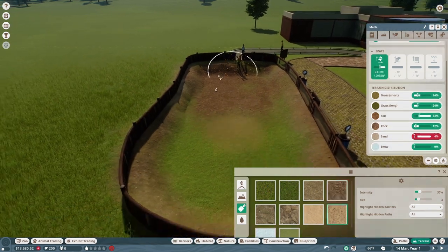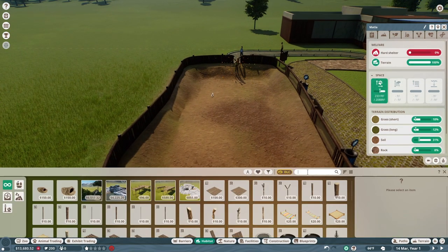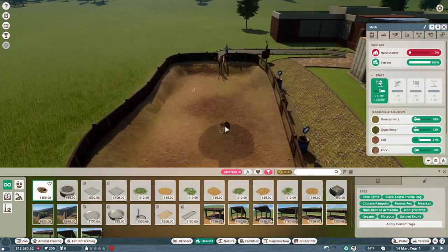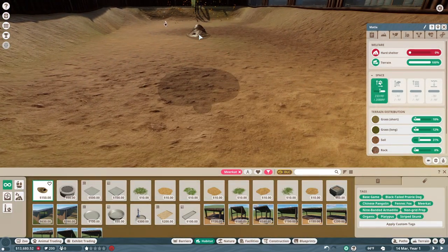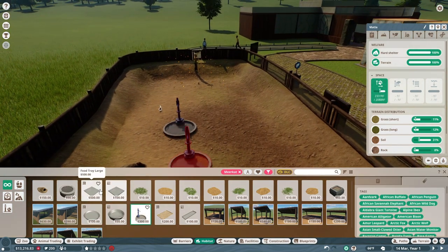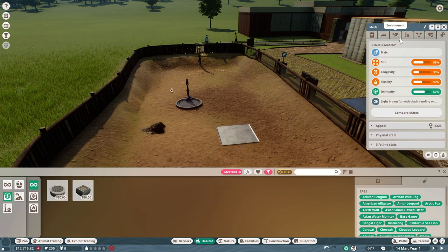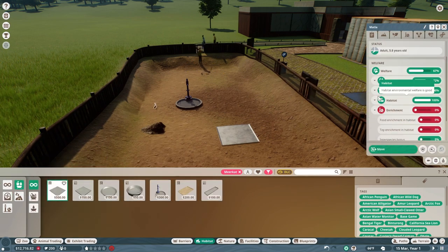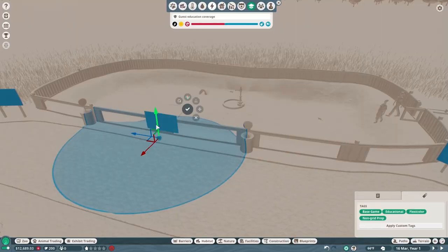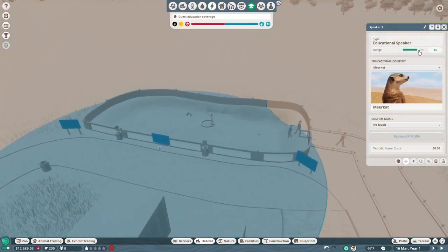They had one of the higher appeal ratings when I was testing different creatures, and a lot of people came to see them — because come on, they are pretty freaking cute. That's basically the reason I picked them first: I felt it was going to give me a better chance of succeeding in this challenge.